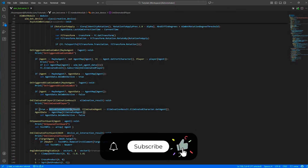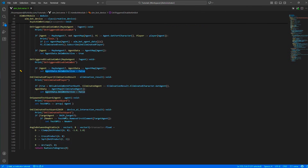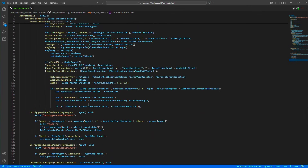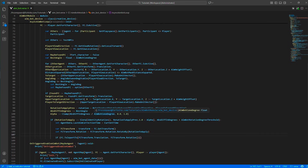If disable aimbot after death is enabled, we deactivate the aimbot on the eliminated event. On the enable trigger we activate the aimbot, and on the disable trigger we deactivate it. When a guard spawns we add them to the test NPCs array, and when they're eliminated we remove them from the array.